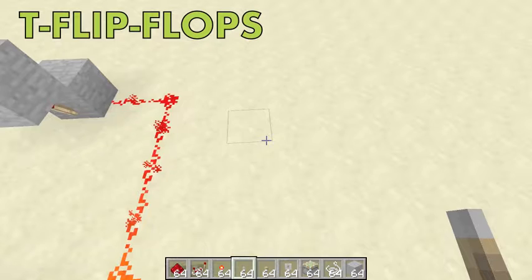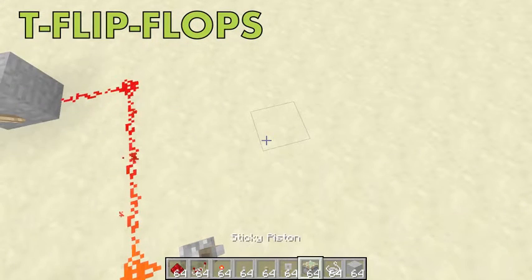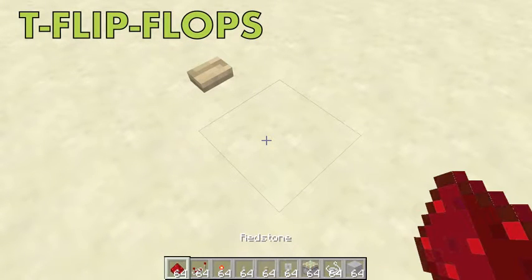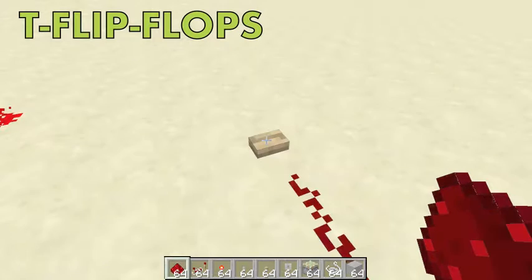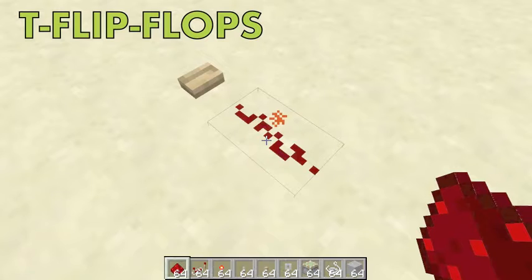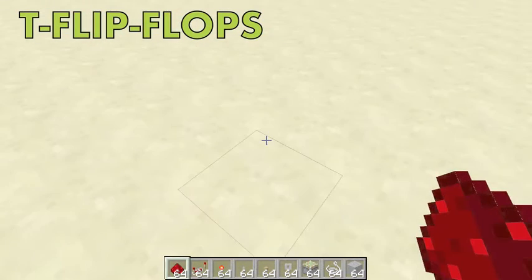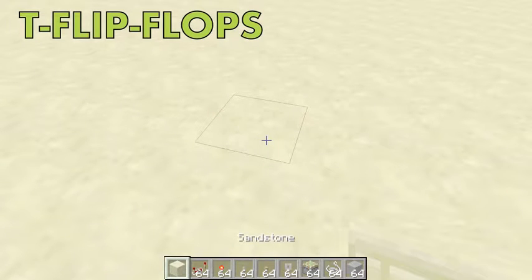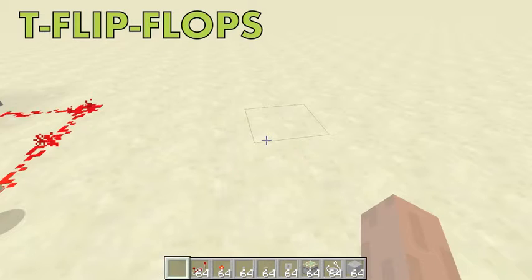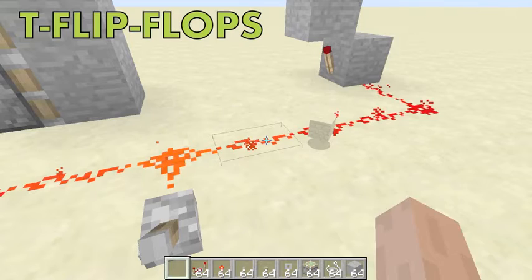There's one last thing we are going to look at — it's called the T flip-flop. What is a T flip-flop? Start with a button: when you push it, it turns the redstone on, then turns it off. A T flip-flop keeps the signal on after you let go.